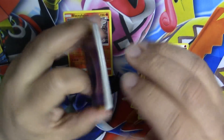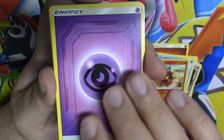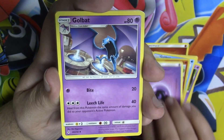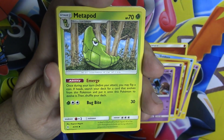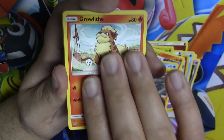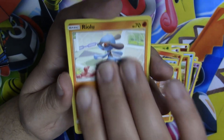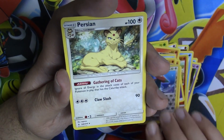Next pack. We have a psychic energy, Golbat, Metal Pod, Torkoal, Poliwag, Rhyhorn, Gardevoir, Cubone, Raichu, Porygon, and Persian.